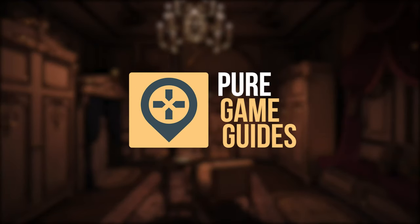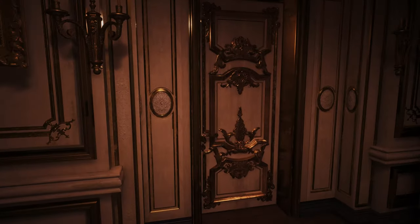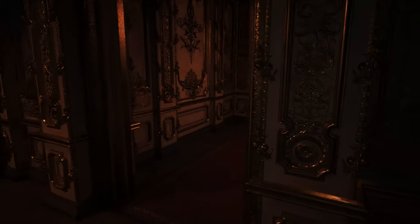Howdy folks, it's Aidan here from Pure Game Guides and in this video I'm going to show you how to escape the fancy castle in Resident Evil Village Maiden Demo. So when you get out of the dungeon you will find yourself in a very fancy room. There's a necklace on the table — you can grab that. Go through the door.